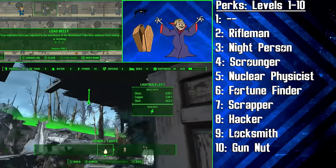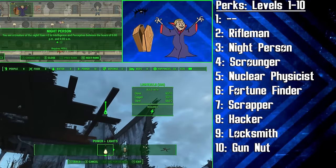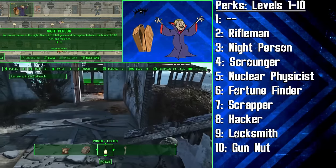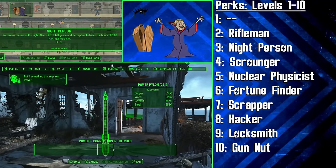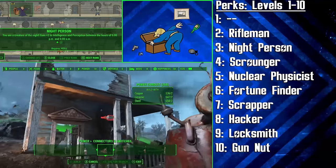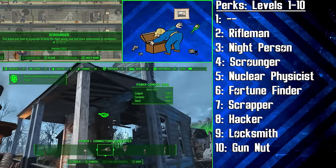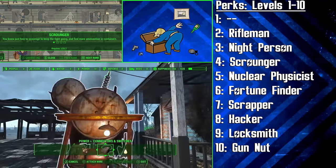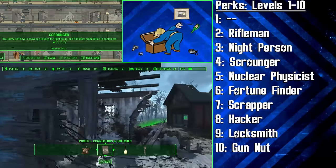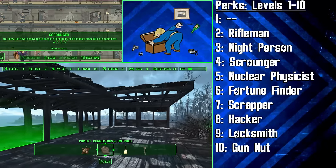Next we get the first rank of Night Person to boost our Perception and further increase our Intelligence by 2 points between the hours of 6pm and 6am. This is great for roleplaying as a Scavenger who often picks her target areas when she won't be seen by roaming wastelanders, and it also helps you level faster. At level 4 we get Scrounger to collect more ammunition around the wasteland. It helps us with using multiple types of rifles, and we can sell any ammo we don't use to make caps to purchase resources with.